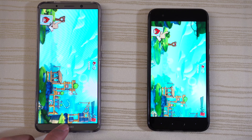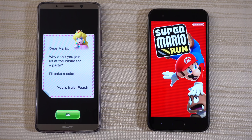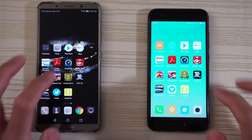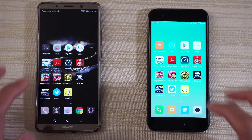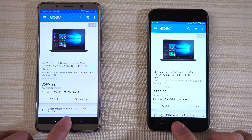Angry Birds 2 — ready to play. Mario Run — right where it left off. Speed Test App — ready for another speed test. Acrobat Reader — still in RAM. Amazon Shopping — still on the deal of the day. eBay — still on that Dell laptop, still in RAM on both.